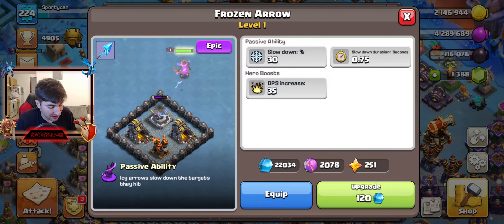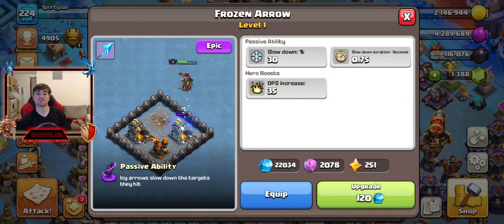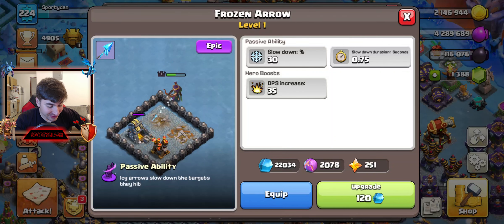And I think I found it. Here is the Frozen Arrow. As you can see from the gameplay video we're showing right now — don't worry, we'll show it in-game in just a second — it slows down the defense. Game breaking. Absolutely game breaking.